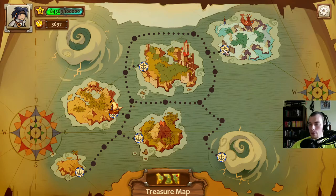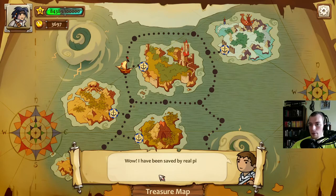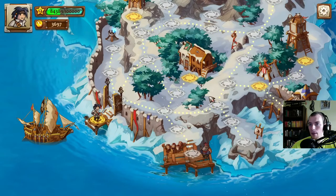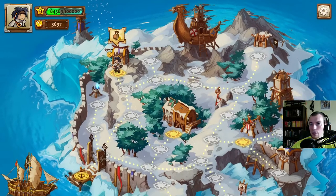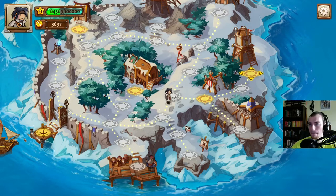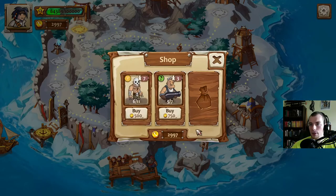I think this island had both the extra map as well as the other shop where we could pick up some extra heavier-hitting units. We got another free cabin boy — excellent. Not really helpful, I don't anticipate ever using them again, but might as well pick them up. The map's over here, I believe it was like 700. I don't want this item because I like what we have right now, so let's go pick up the map. Effa Island — fantastic.